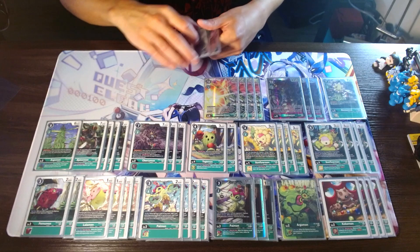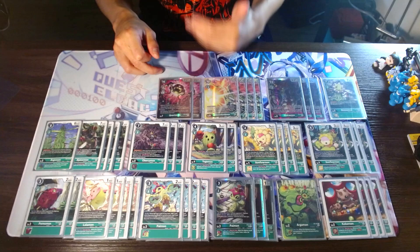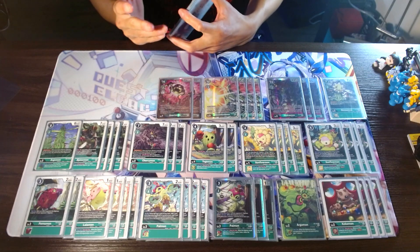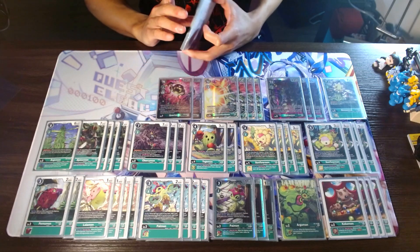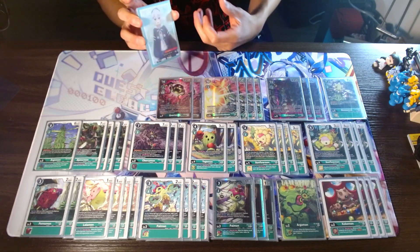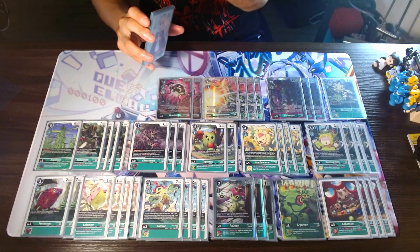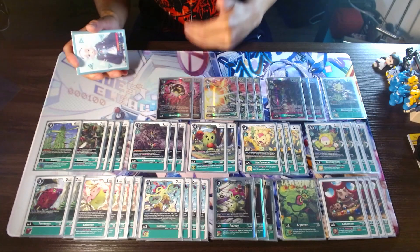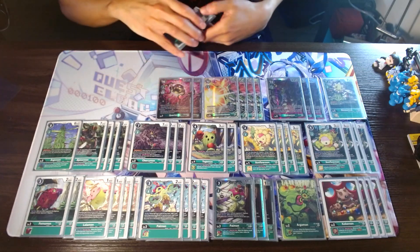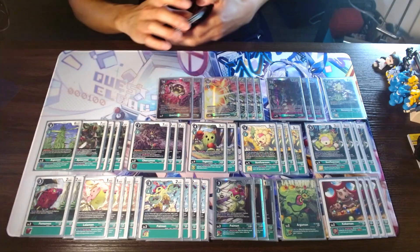And then to round out the Digimon, we have two Quartzmon — really, really good card. You're going to be getting to it pretty quickly with how fast you can go into your level sixes. And on top of that, with how much you're wide boarding, Quartz is going to become a lot more affordable and a lot more efficient to get into, and really shuts your opponent down. Similar to Hydra, yes it can be removed, but forcing your opponent to dedicate resources to getting rid of Quartz gives you that extra turn or two to really do damage. Sometimes Quartz just needs that turn and then you can go for game.